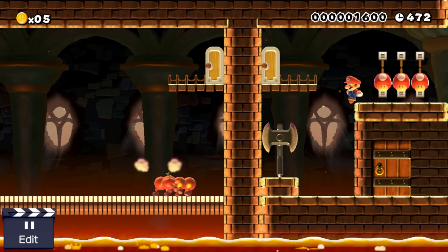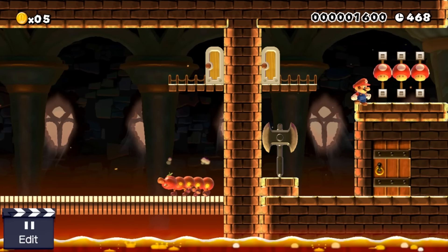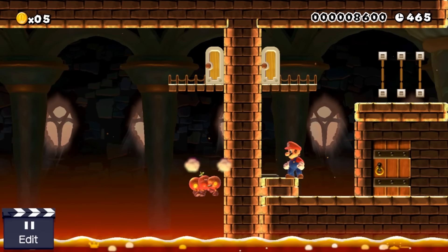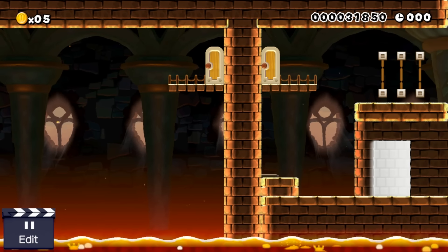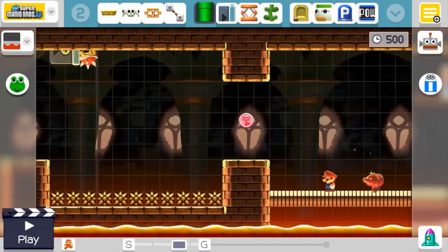Honorable mention here at the end — since I was going with a red theme, I decided to give them regular mushrooms at the end instead of 1-ups, so that was a little bit mean of me. But there is the first level, I hope you guys liked it. If you want to use red as your color theme, feel free to use some of the ideas I gave you here, and then we will move on to the next level.